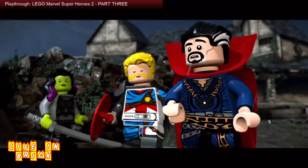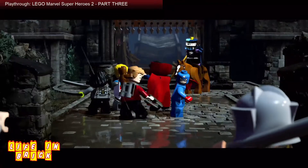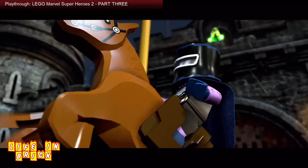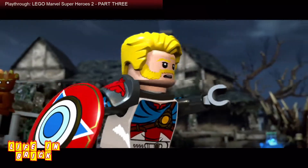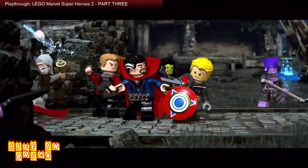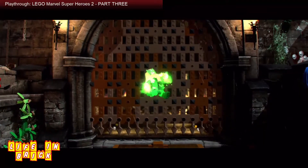I've kind of jumped in halfway through the cutscene, but we know who the bad guys are now — we've got this Black Knight dude and Enchantress. We've also got joining our ranks Captain Avalon, which is kind of the medieval version of Captain America, which is awesome. Don't do it, Cap — don't! Okay, so we've got to go and save him, though to be fair he can hold his own.